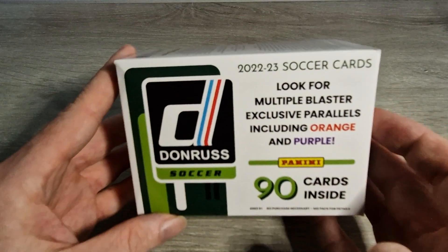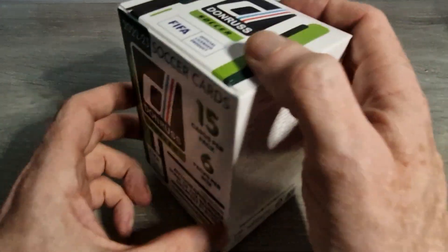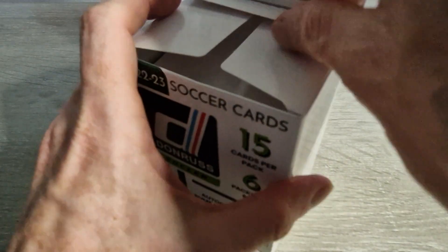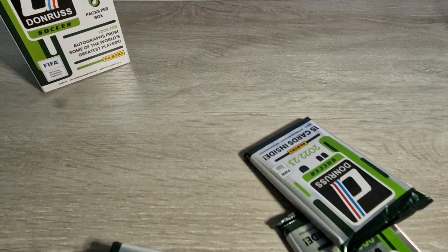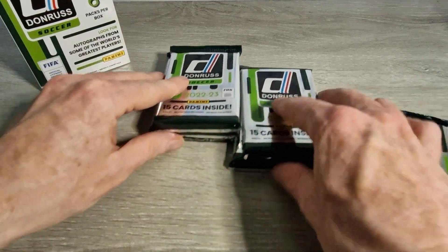Exclusive parallels including orange and purple. Sorry about that shaking - I hope it didn't make anyone sick with the old vertigo. That's what the inside looks like, well packed. With 90 cards they're going to be thick packed. I keep hitting the camera, sorry everyone - I have to do something better with that next time. My reflexes aren't on point today, so we'll just leave the box up there and crack on.